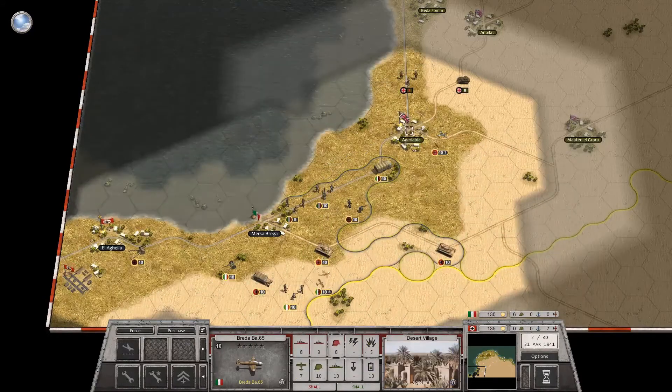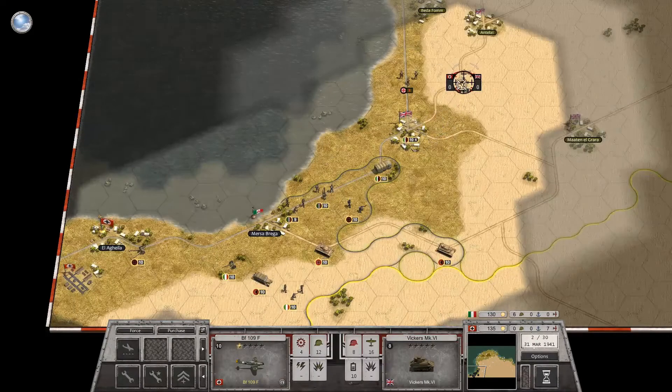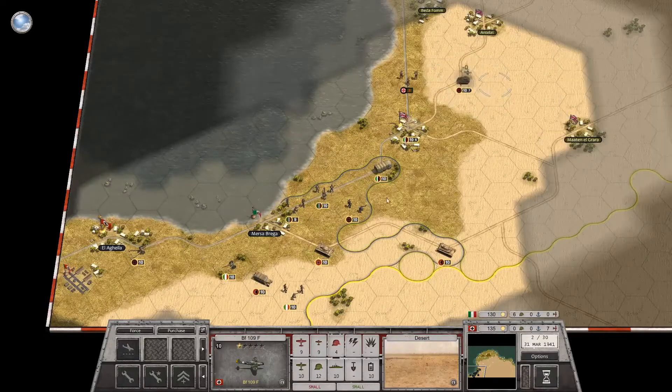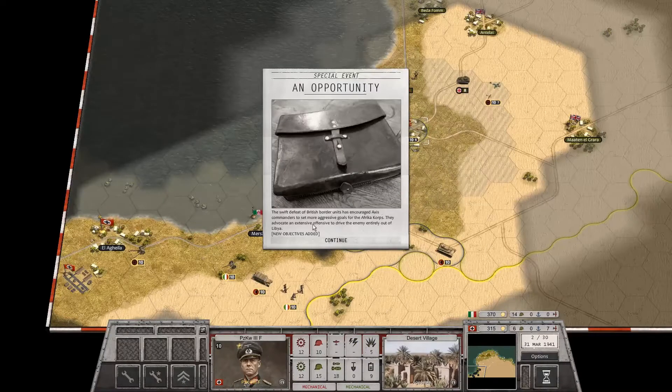Let's just see. I don't see anybody. Strafe this guy. I know strafing almost never works. The swift fall of the British border units has encouraged Axis commanders to set more aggressive goals for the African Corps. They advocate an extensive offensive drive — to drive the enemy entirely out of Libya. New objectives added.